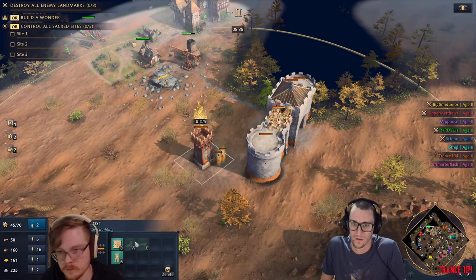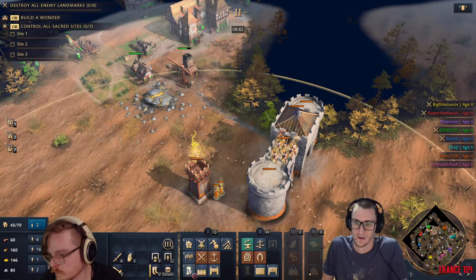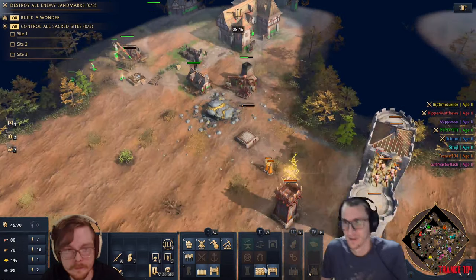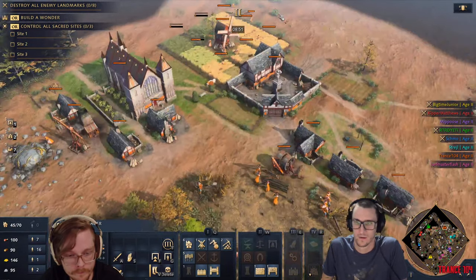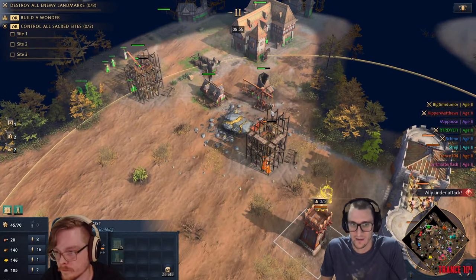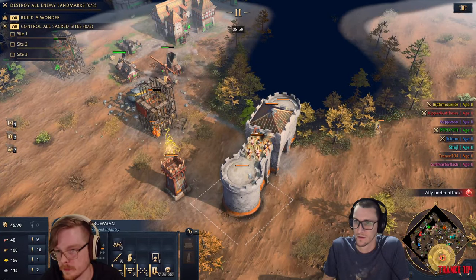Attacking these fuckers. I'm trying my best to make green feel bad. Pull back - pull your archers back a little bit, and tell your spearmen to fight them.